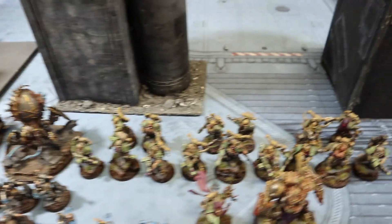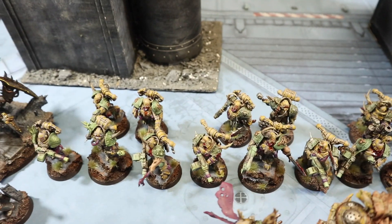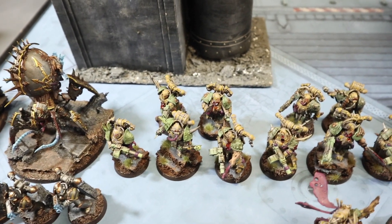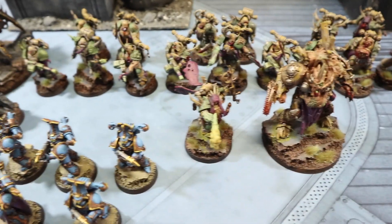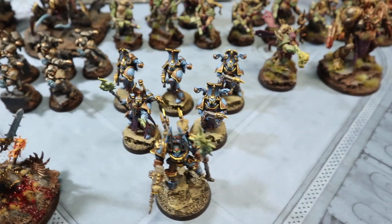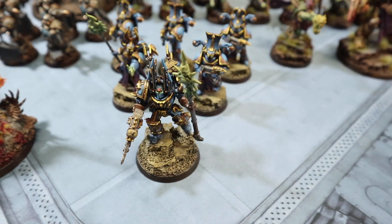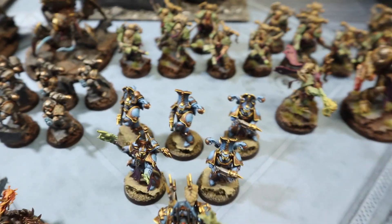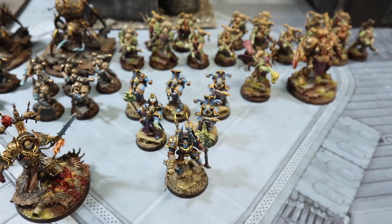Then we've got a Death Guard battalion with three units of Plague Marines with blight launchers and plasma, a Demon Prince, and a Malignant Plaguecaster. Then just to mix it up - because this is another army I'm painting that'll be on the channel soon - we've got some Thousand Sons: a Terminator Sorcerer and one unit of Rubric Marines as a little patrol detachment to include some different Chaos gods.